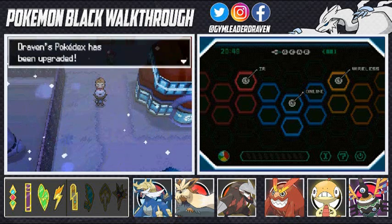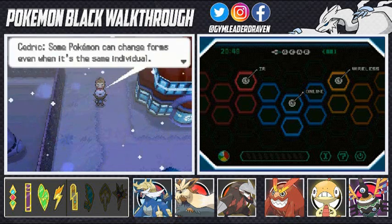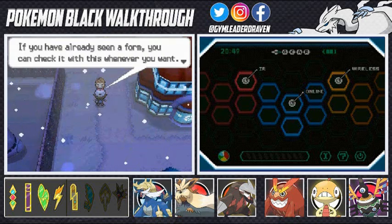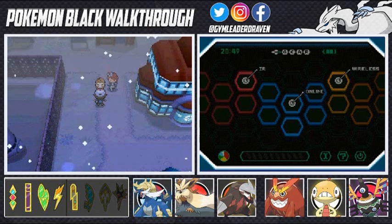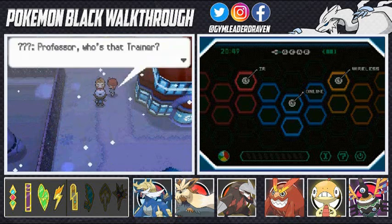In honor of our meeting he's going to upgrade the Pokedex — throwing out the peace sign because he upgraded it. Some Pokemon can change forms even when it's the same individual. If you've already seen it you can check it right here, and he also added a function to make searching easier.